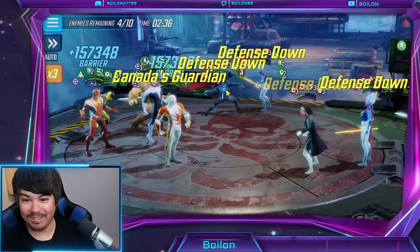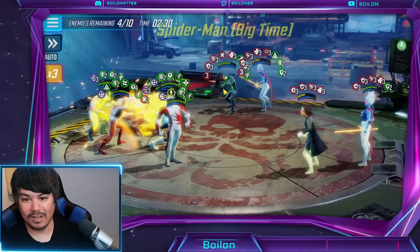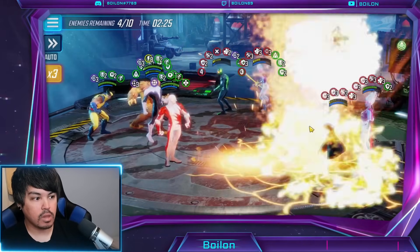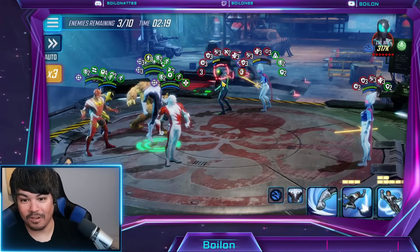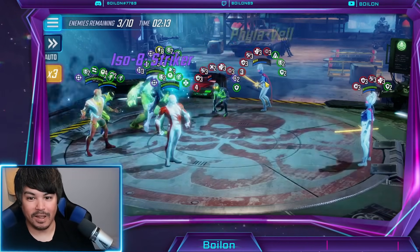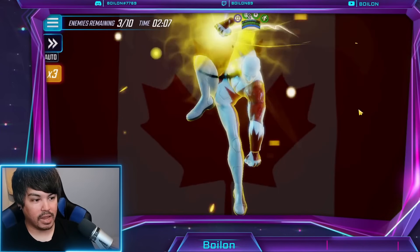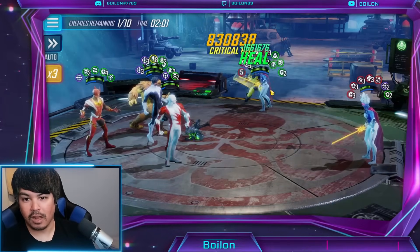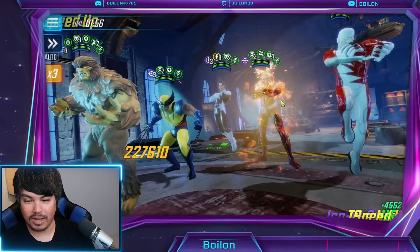Five million damage — Wolverine is just an absolute beast. Let's go for Photon now. 3 million crit for Sunfire — and that's not even with diamonds. I think the buffs you're getting from the passives on these characters are just absolutely insane. The amount of stats they have in raid is just incredible. I love the fact that Sunfire gives six energy. So that's node three — pretty good, having a pretty easy time so far. There are two nodes left: the fourth and final Alpha Flight node, and then the final boss.